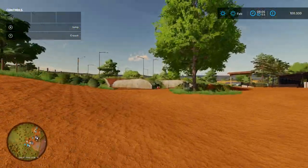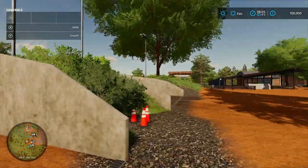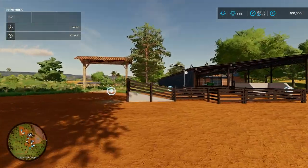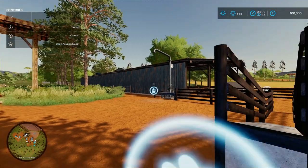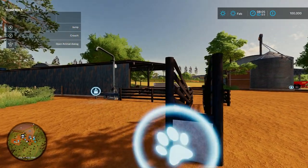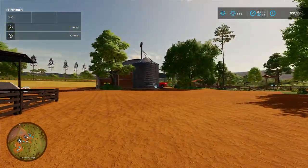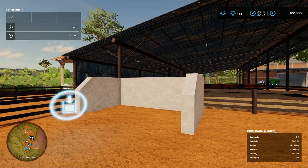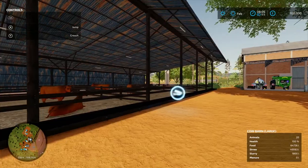Two bunker silos which you can use on all three game modes. Then around here we've got an animal pen - 20 cows already in there on all three game modes. You've got your slurry taking-out point there, your silo taking-out point, around here you've got your manure heap, and there's your loading-in point for your food and straw.